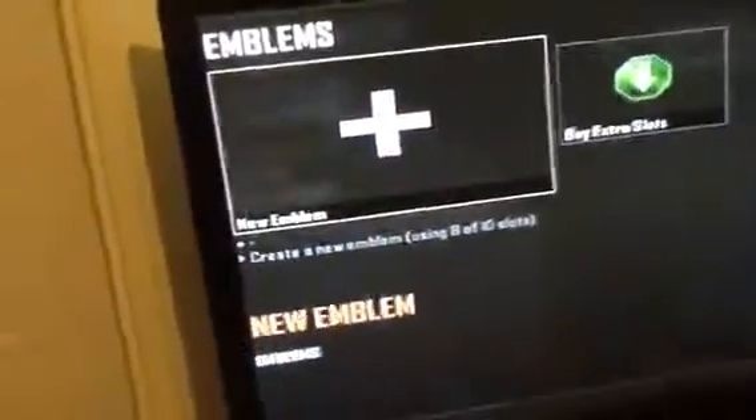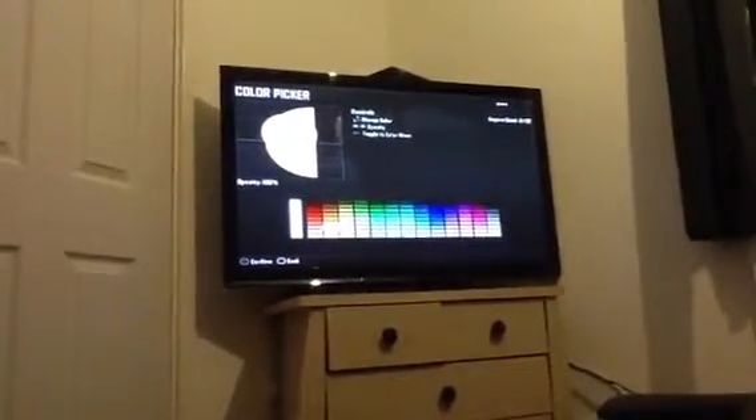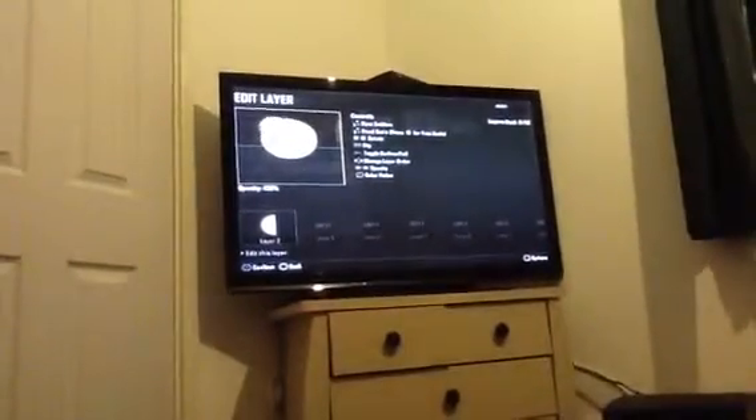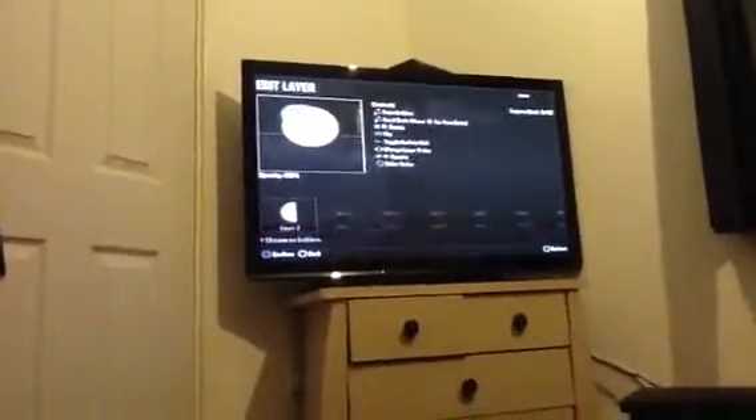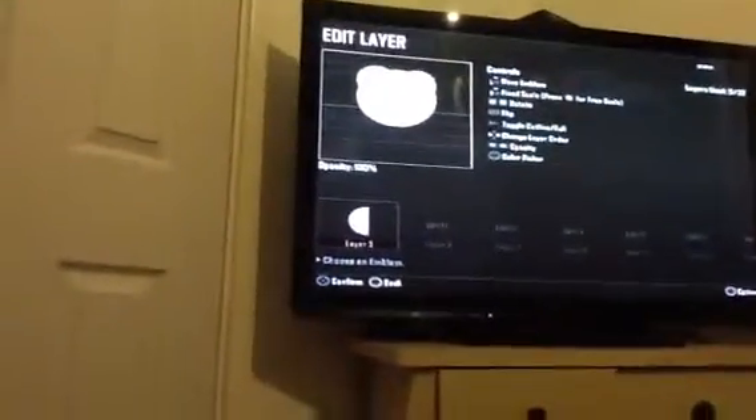The first one is awesome because it is a head - Ted, the movie. If you've watched it or not, it's awesome, try it. So you get a circle, you make it smaller, pick any cool color you want - any of like these three colors - then you get a semicircle for the ears and then you paste it again.